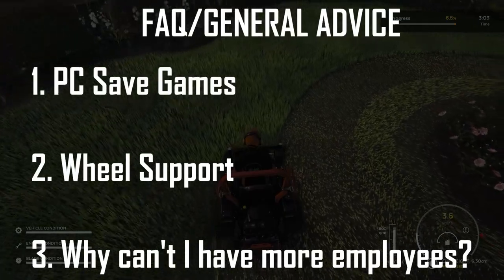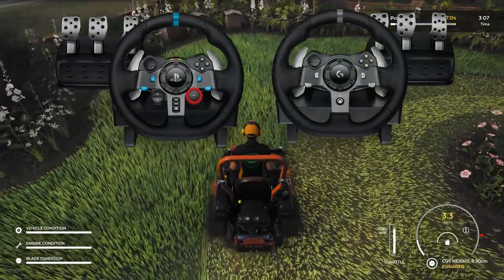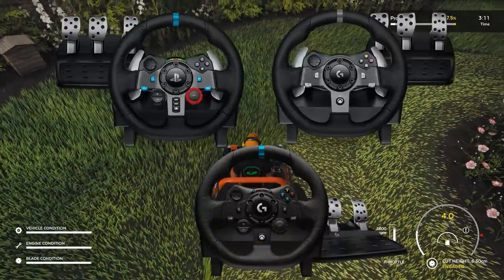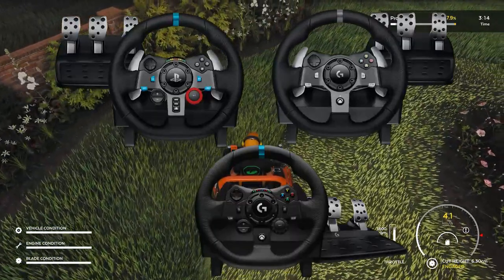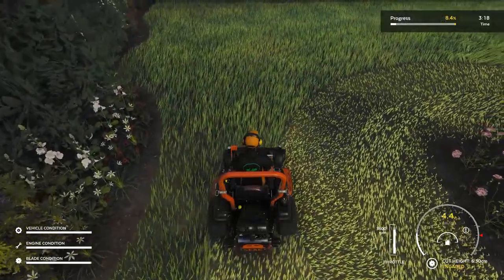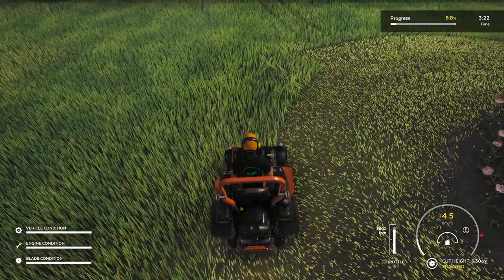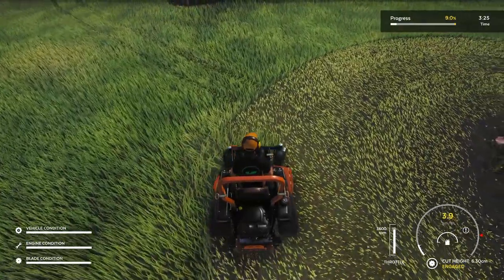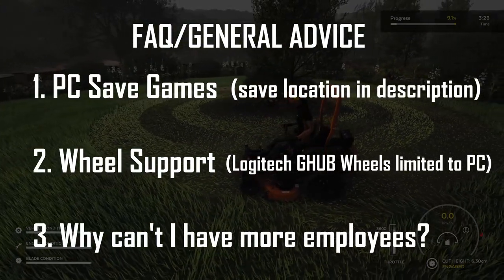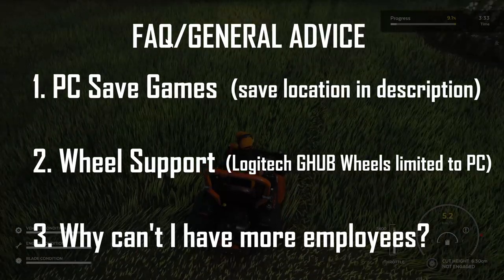Another general point is about wheels. The game currently supports the Logitech G29, the Logitech G920, and the Logitech G923 — wheels that are compatible with Logitech's G-Hub drivers. If you have a G25, a G27, or any wheels from Thrustmaster, Fanatec, etc., these wheels will not work for now. The devs are working on increasing the support scope, but for now the only wheels that will work on PC are the G29, G920, and G923.